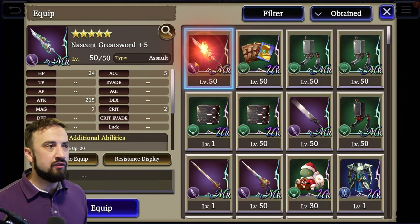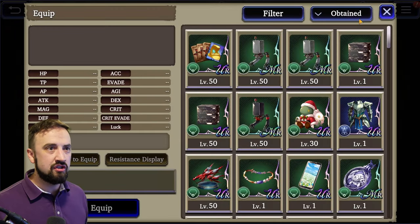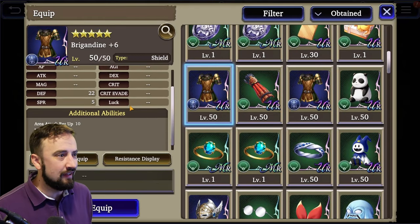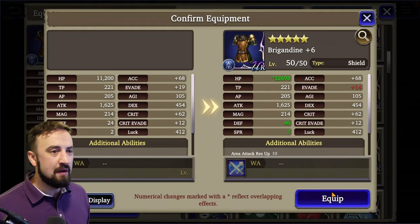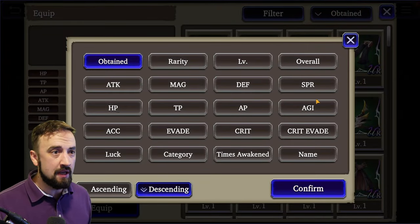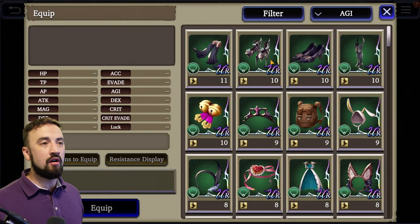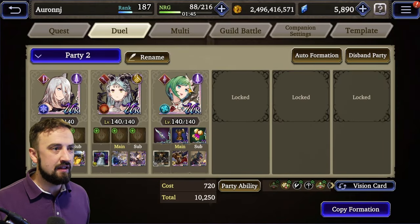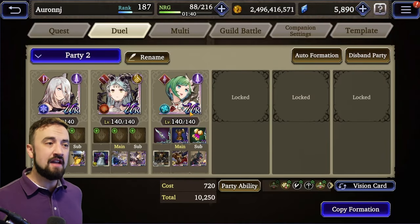Now let's do some gear. I'm going to go Nascent Greatsword for Joom — great for her, gives her the stats she wants. For armor, Brigandine plus 6 is just the way to go if you have it — get that defense, get that HP, get more AoE resist. For her TMR, I think you go for speed. She has good enough buffs and doesn't need an agility TMR, so I'm going with Illusory Bells — then turning those off because I don't want her casting bells.